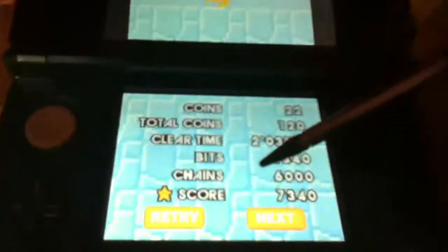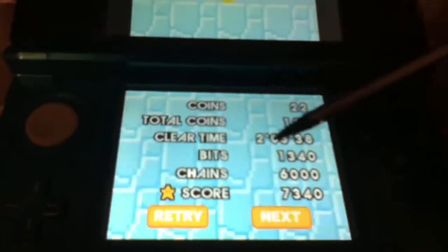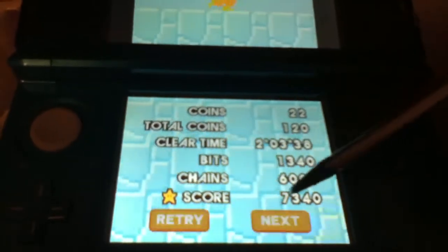And this shows a little animation right there. And it shows how many coins I got — I got 22. Total coins, clear time, bits, chains, score.